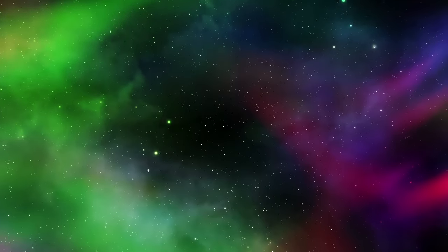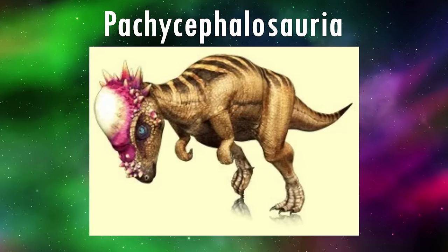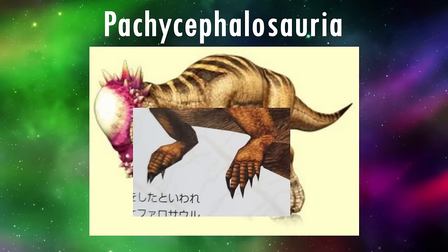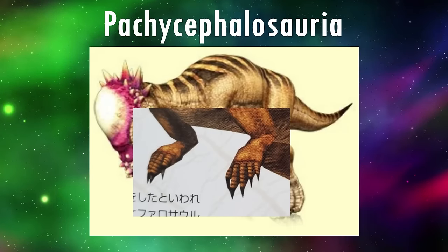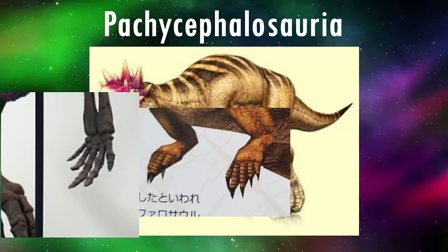Let's start out with the Ornithischian dinosaurs. Up first, we have the two genera of Pachycephalosaurs. The models both have the correct number of toes with four, with the first being vestigial and held off the ground. They also have the correct number of fingers with five; however, they have claws on all digits, when only the innermost three should have them. Their wrists are also pronated, but otherwise, they're really good.